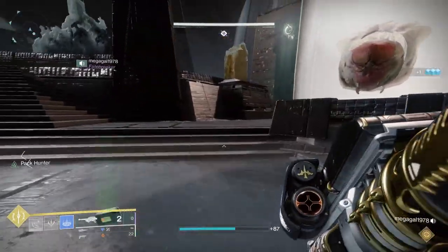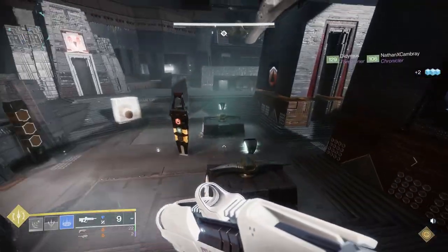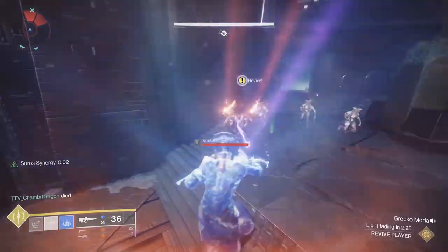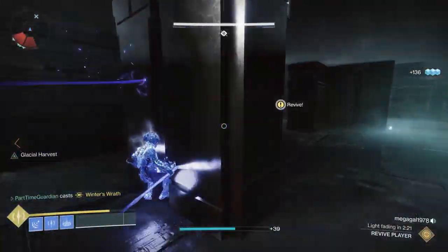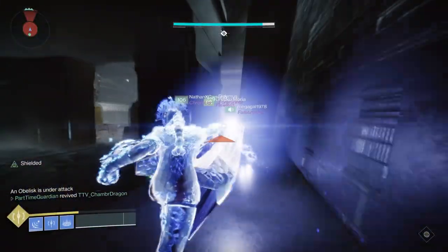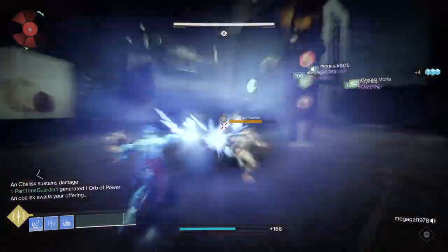If you continue to struggle because you're under level, another approach is to have three defenders — one in each area — two runners going in and out of the rooms to cover the entire map, and then one floater. That fourth person stays near the center of the map and can help stun or take down champions wherever the three defenders are struggling, acting as both an extra defender and a DPS assist.